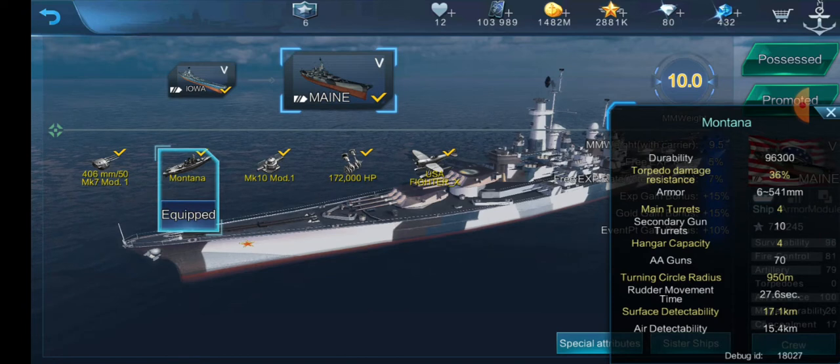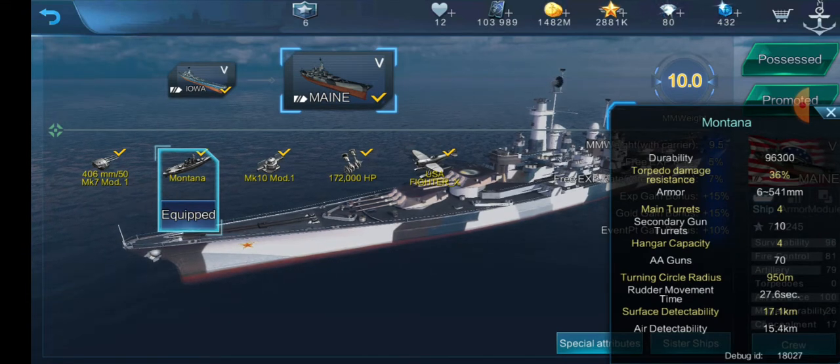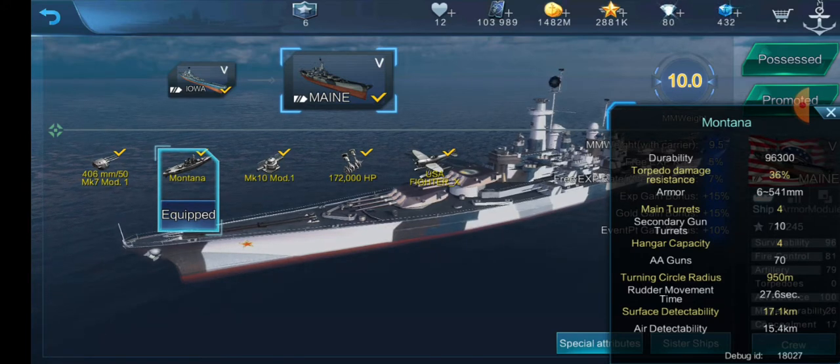First, we have 96,300 health, which is not the highest, but it's still pretty good. 36% torpedo resistance — pretty decent. We're getting closer to the pre-fast battleship torpedo resistance numbers, so pretty good as well.